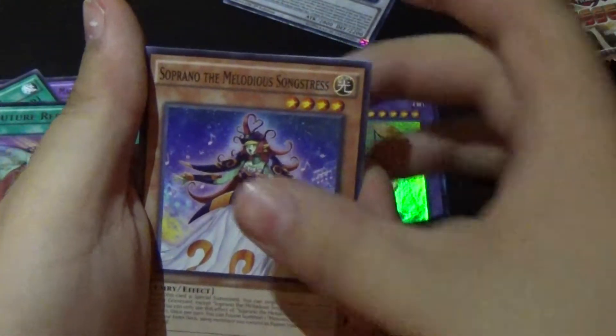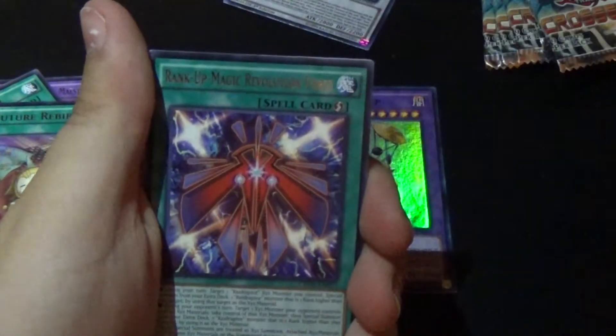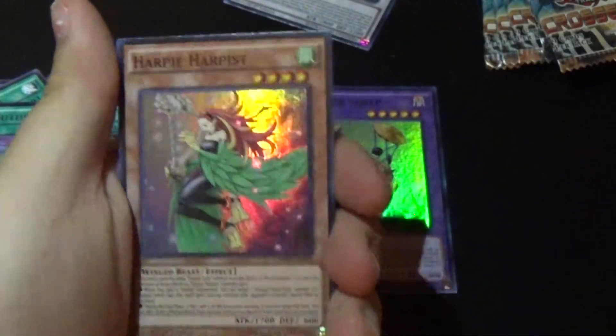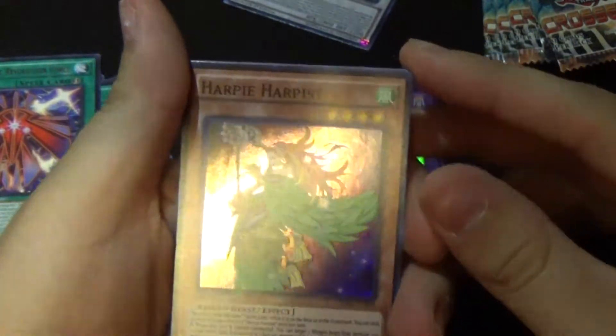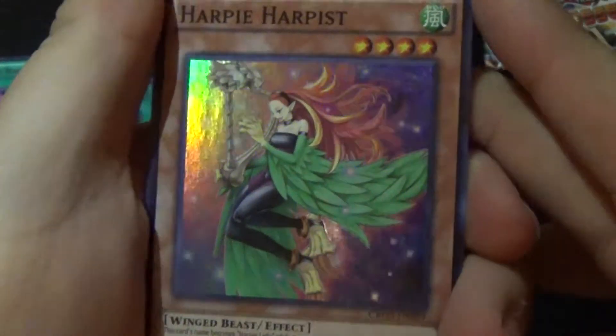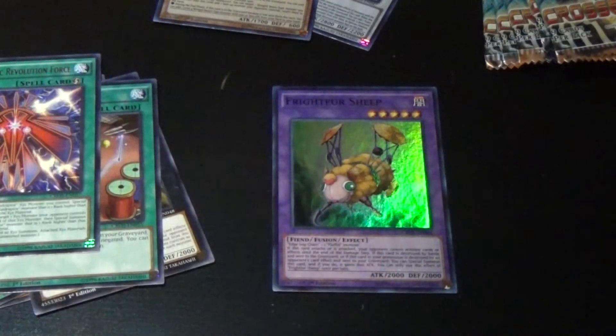Next pack: UA Dreadnought Dunker, Soprano the Melodious Songstress, Magma Dragon, Zephyr Apilica, Rank Up Magic Revolution Force, and Harpy Harpist — I actually kind of wanted this card, it's really cool! Putting that one up there. Then: Big Waraji, Fulfle Crane, and Fiend Griefing.